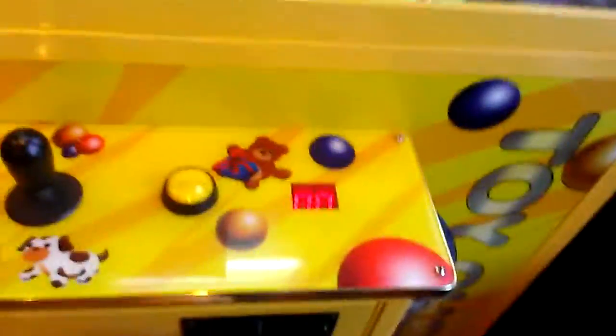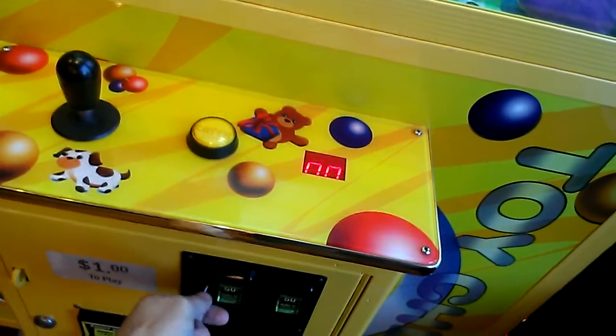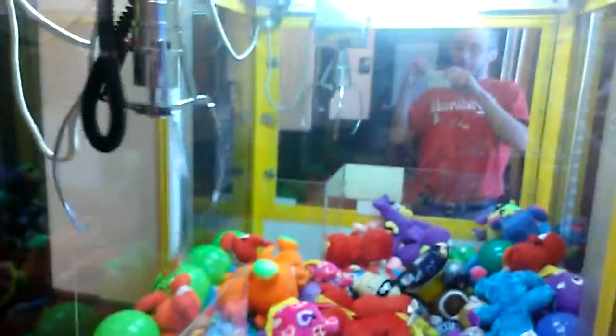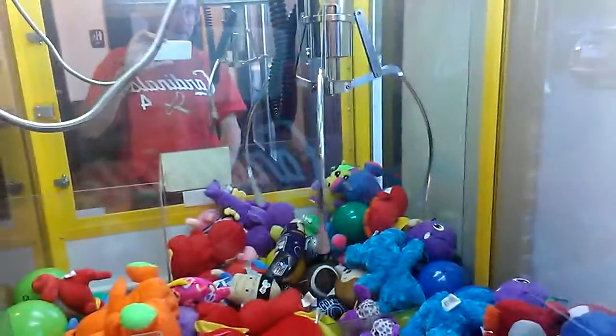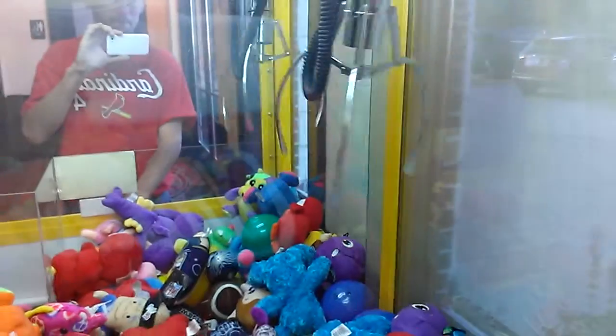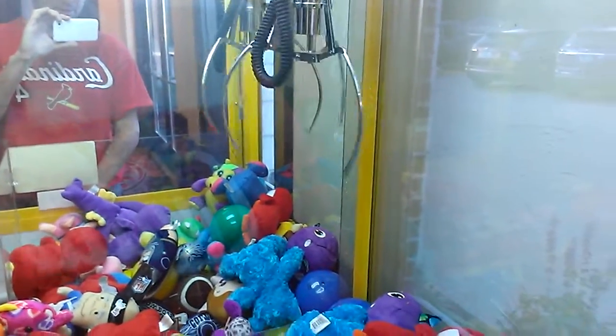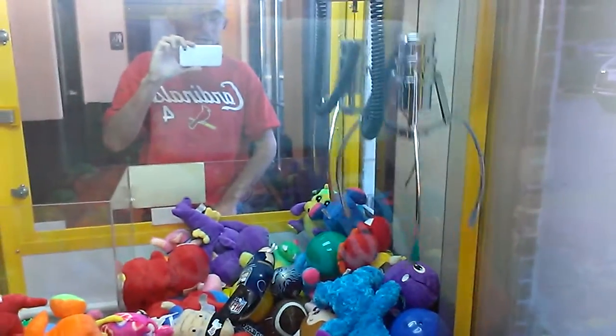We're going to try to win that blue thing over there in the corner. A dollar per play. Okay guys, here it goes. Going for this blue thing over here. And this is a toy chest. The good thing about this, it's got a nice 30-second clock on it.